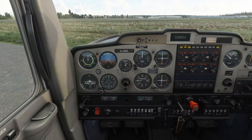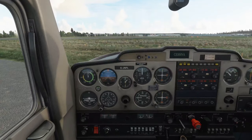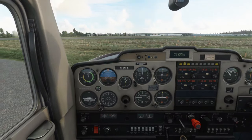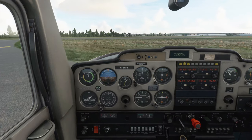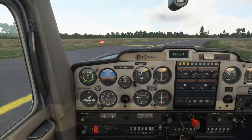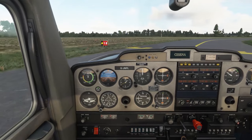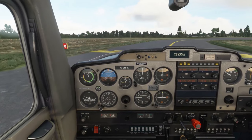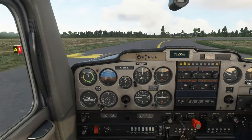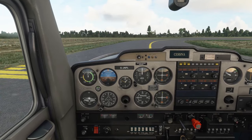Throttle back, let's get to that holding point now. Parking brake off, full left rudder, right look slightly. Just roll up gently to the holding point. Okay there we go, brakes on, let's announce.